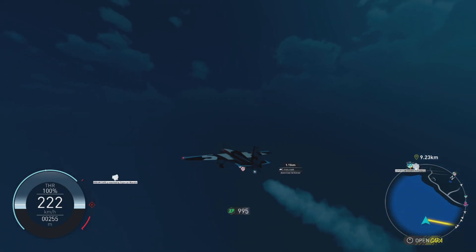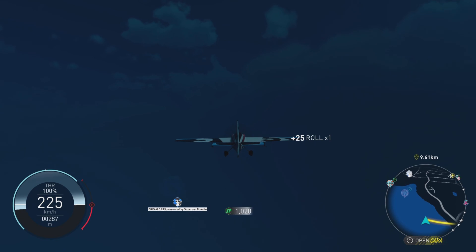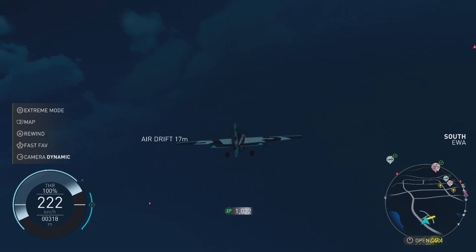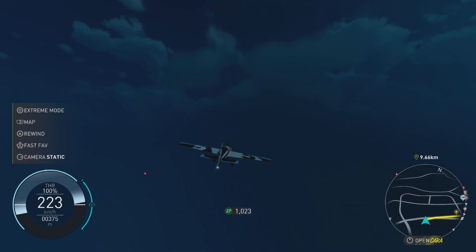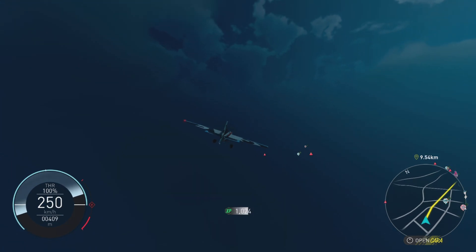If you click in the left bumper, you have the smoke still. You can go into the normal plane camera mode that we all know from the Crew 2 — it's called Dynamic. The static one isn't all that good. And obviously you do have the interior cameras as well. But let's get into an event where we use these planes.